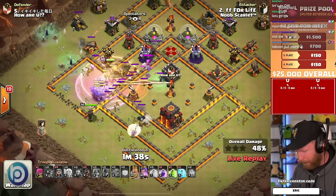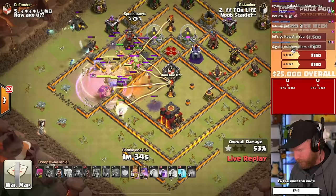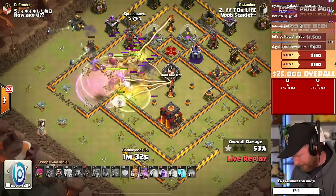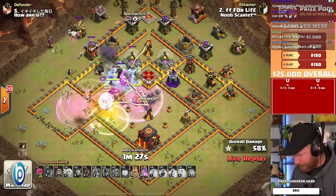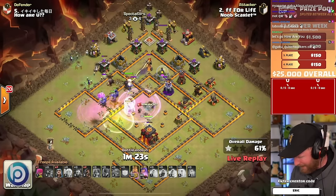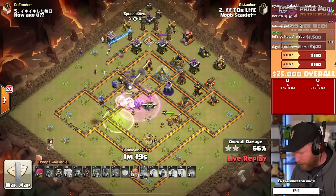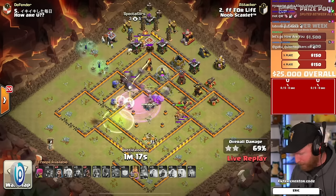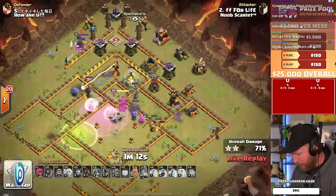The Valkyries get supported by the Bowlers and the Heal Spell. The Healers hit some black bombs as they ran through, but they do transfer over. He's got a couple of Hogs for support as well. Big Tesla farm at the top of the base with the Defensive King. The Bullet Bounce is not hitting that single Inferno up top, so he takes some damage. The King and Valkyries break off to the middle of the base, and the Bowlers go there as well. He needs to get into the single Inferno — if he does, he's in a really strong spot.